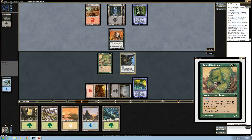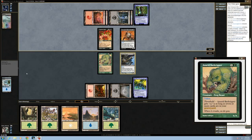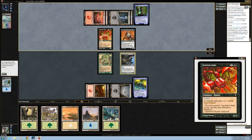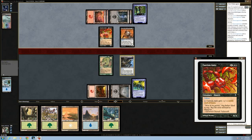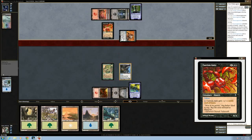Cool — threshold gets more power if there are seven or more cards in my graveyard. I mean, it can do different things. We'll eventually get seven more cards in the graveyard, so we don't want to block here because we can just attack him back for two.